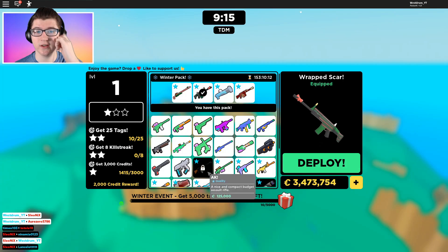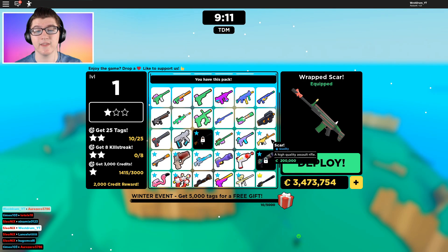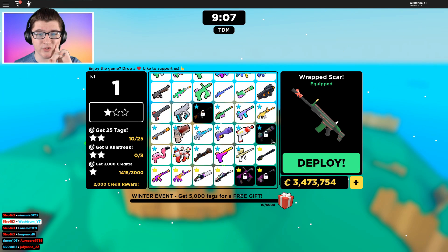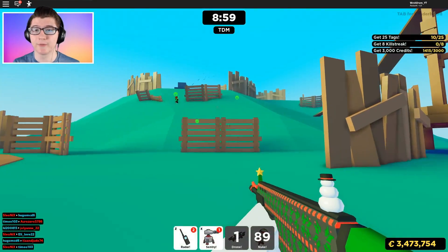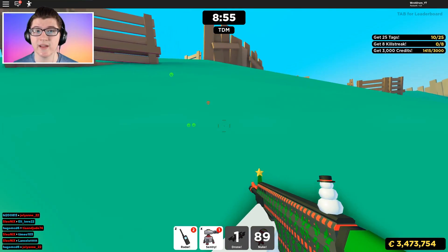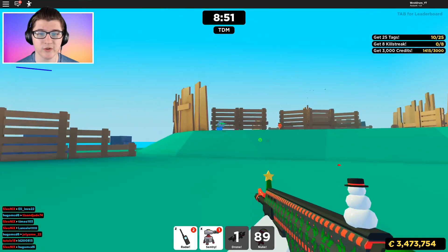We'll have to compare the credit amount. So let's check the credits. This scar would be 625,000 credits. Yeah, this one's 200,000, so of course it's got to be better. The Tempered Scar is 3.7 million, so that's why it's way better than the Wrapped Scar. I want to try it one more time, as we really just died after one kill. I want to see how many more we can get besides just one, and then we'll switch to the next gun.